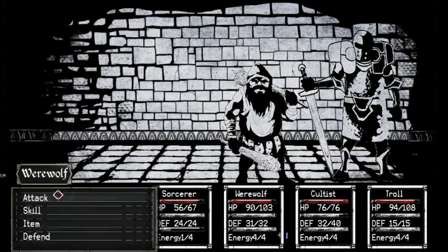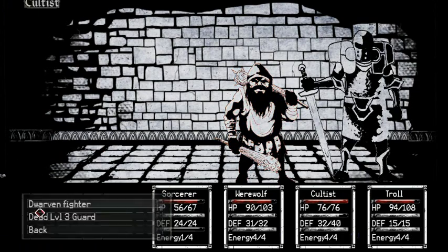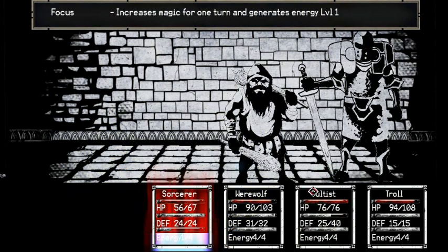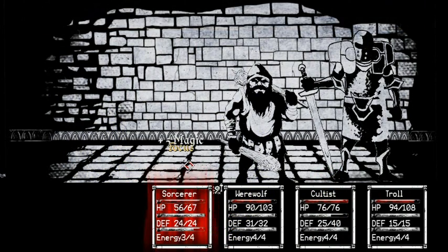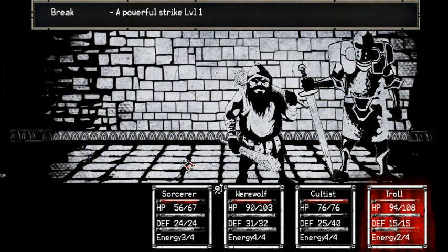Break. Kill the fighter. Wolfie, kill the dwarf. Cultist, help Wolfie. Steve — gotta remember to call you Steve. I don't really have a name for the troll.